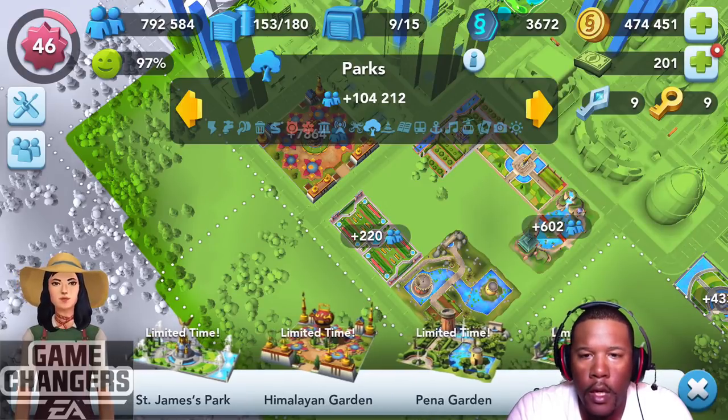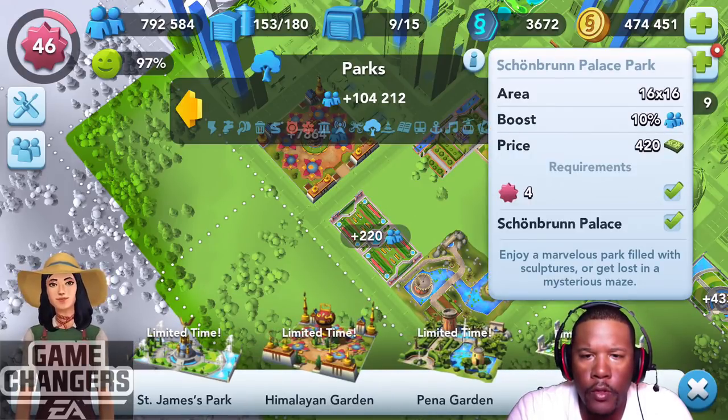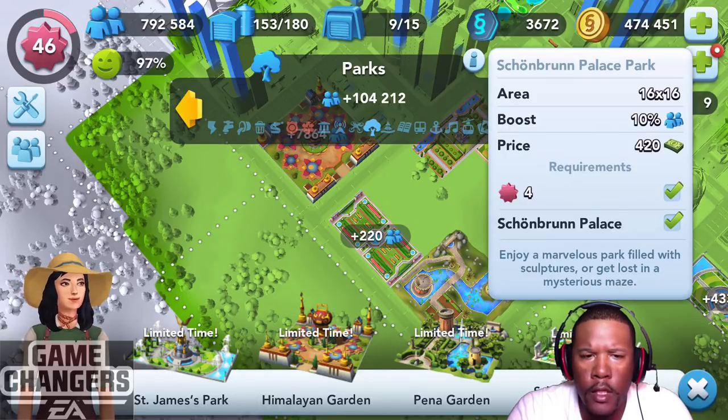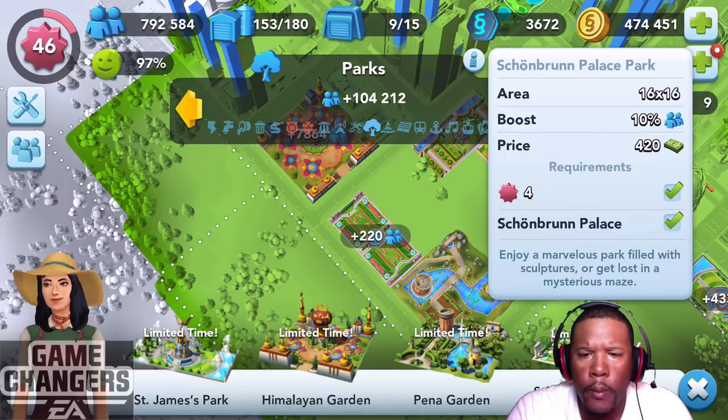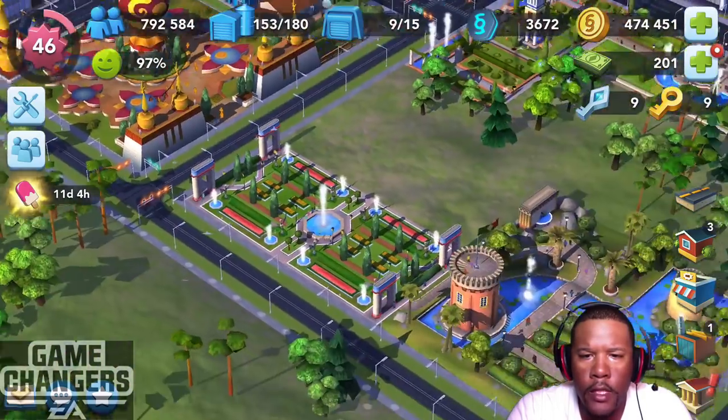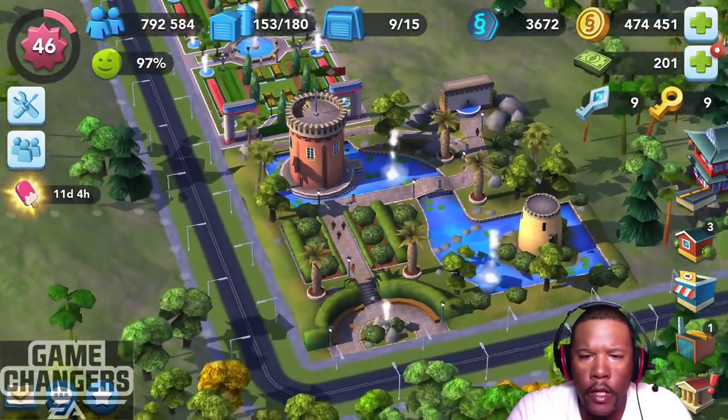The last one available is the Schonbrun Palace Park — a 10% population boost, 420 Simcash. 16 by 16 is a pretty big area, to be honest. Get lost in the Mysterious Maze. So that is that.